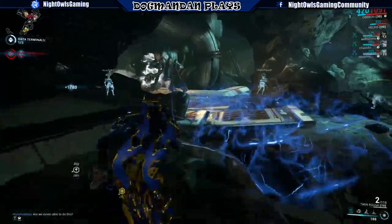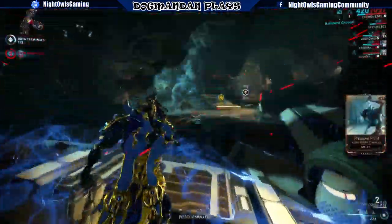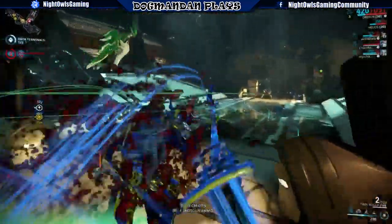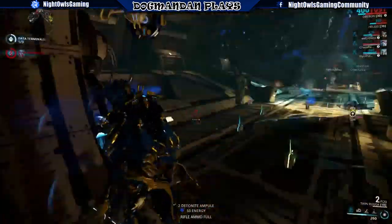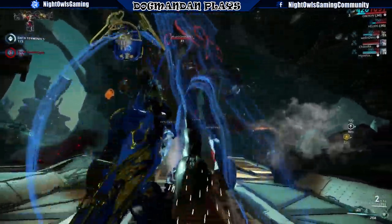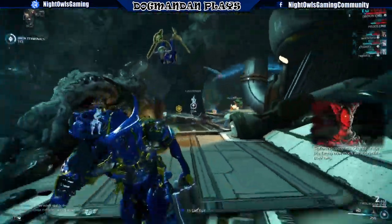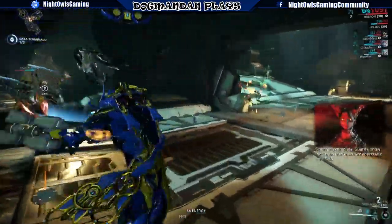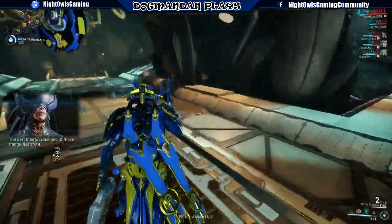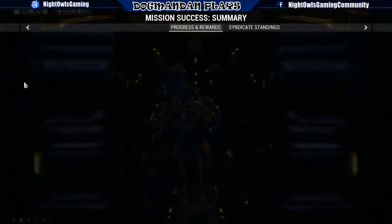The mission was bugged - the braids weren't going up, you couldn't use your operator to go through the clouds. I've been reading that there are a whole bunch of bugs going on with this right now. It can pop up on several different planets - anything Grineer that's level 25 or above. You need your operator to dash through the clouds that appear in order to kill the braids. The Kuva is not dropping either, so people are not getting their Kuva. Anyway, I'll catch you guys next time, thanks for tuning in, see you soon.